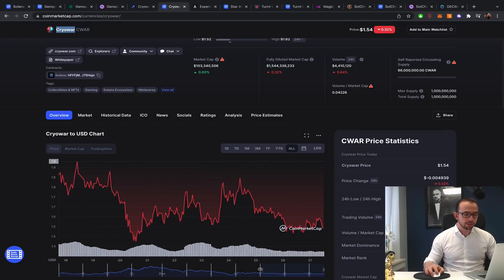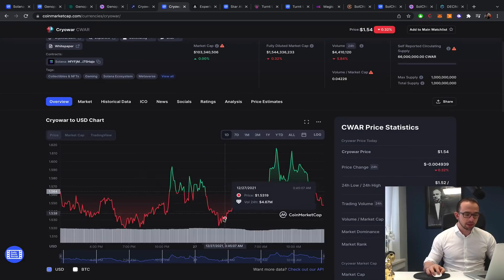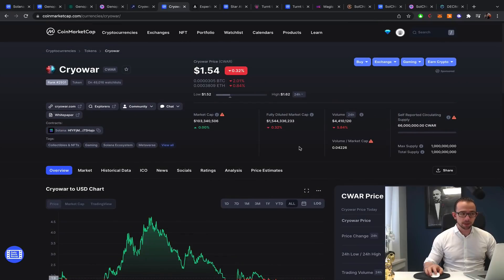Looking at the last seven days there have been some spikes — these could be short-term flips if you're interested. If you bought at the bottom of $1.50, that's a game that only two weeks ago was at $4.50. On the Bitcoin recovery, this is literally the number one contender for stable returns — not for a 10–20x in the short term, but it has the highest likelihood of solid gains. Smaller market cap projects are higher risk, higher reward, but Cryowar has true potential.